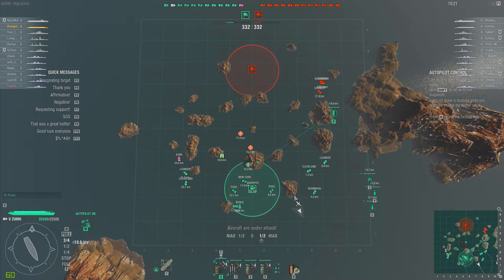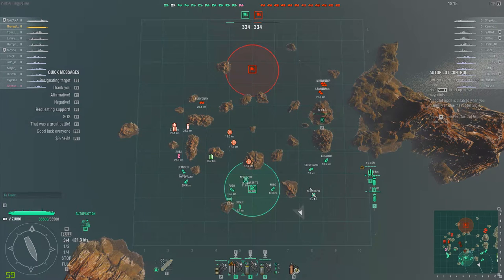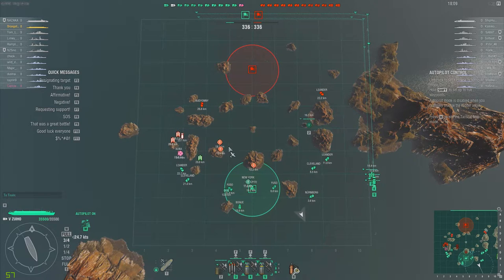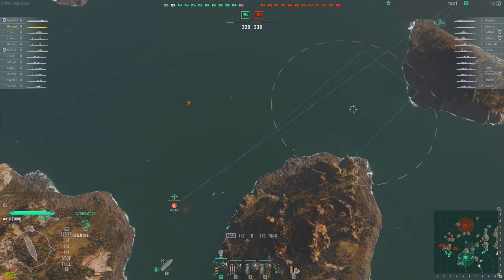My fighters have discovered a Leander and started taking AAA fire from them, along with a Nurnberg and another Leander up there — three cruisers coming down. What I'm trying to do is send my fighters in to engage with the enemy fighters near our cap, and hopefully get the Bogue's fighters to join in, which will at least keep fighters off of my strikers in the east.